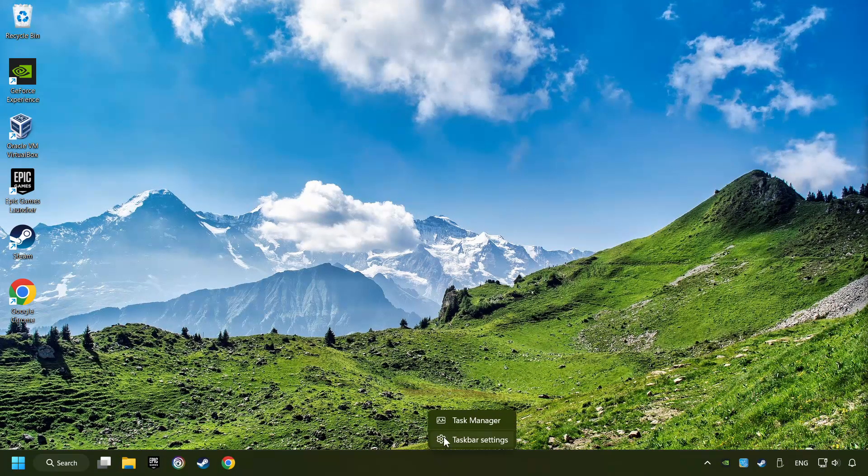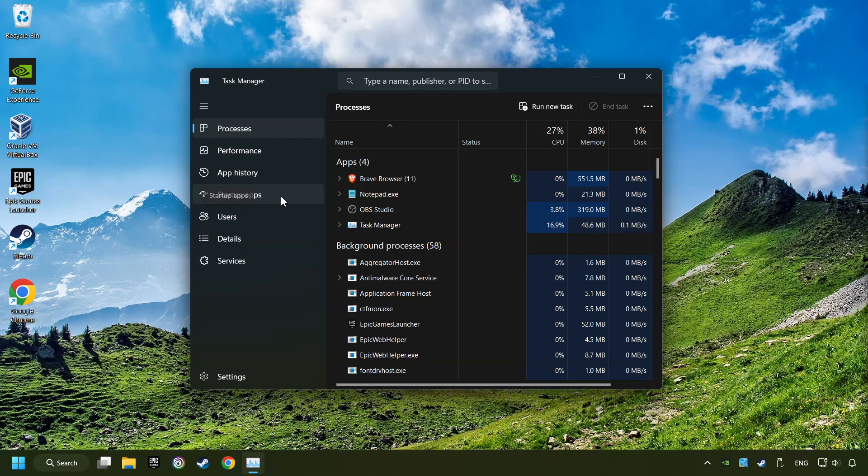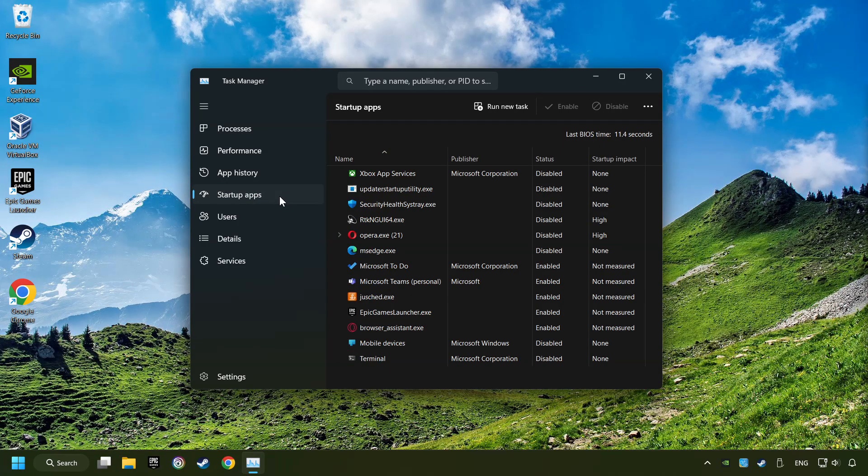Right-click on the Taskbar and open the Task Manager. Then click on Startup Apps. Disable the apps that you don't use all the time. And then close the Task Manager and restart your computer.